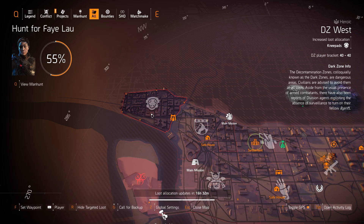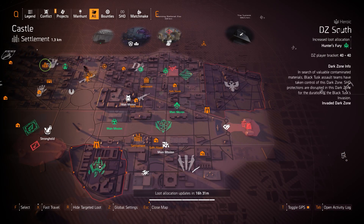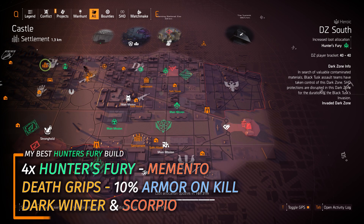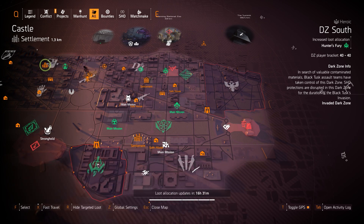I'd recommend farming Overlord over Knee Pads and stay out of the Dark Zone if it's not a Dark Zone exclusive. DZ South and DZ East have no Dark Zone exclusives. For DZ South you got Hunter's Fury — my favorite Hunter's Fury build is in the top title card right now. That is 4 pieces of Hunter's Fury, the Death Grip Gloves, and the Memento Backpack.